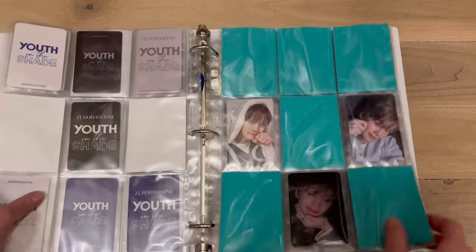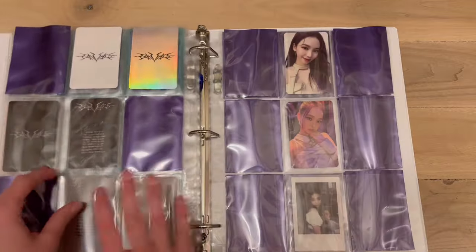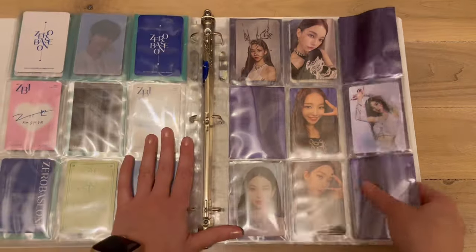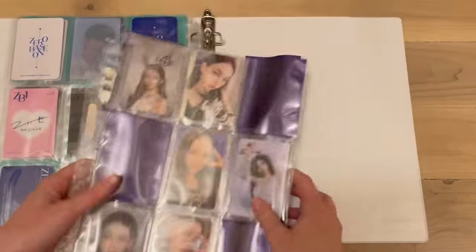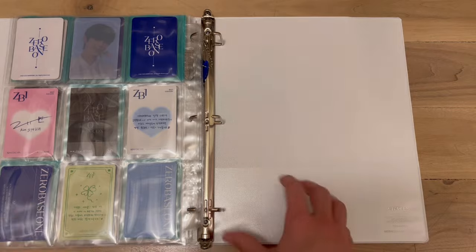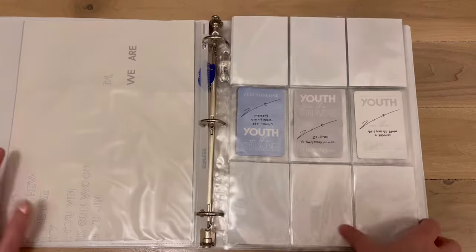I'll organize Zero Base One first and then do Honey and Minju, and then I think that's it. I'm back at the Zero Base One binder with some random Aespa cards in there. I'm gonna take those out first. If you're interested in seeing my Karina collection, make sure to stick around for when I post a video about it.